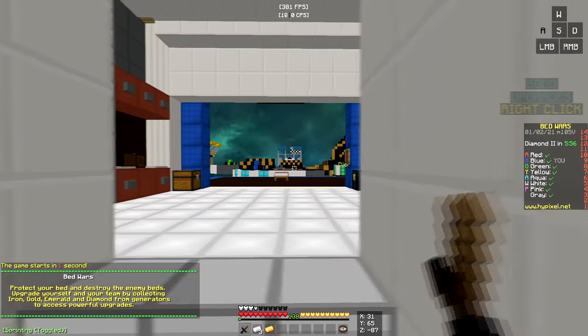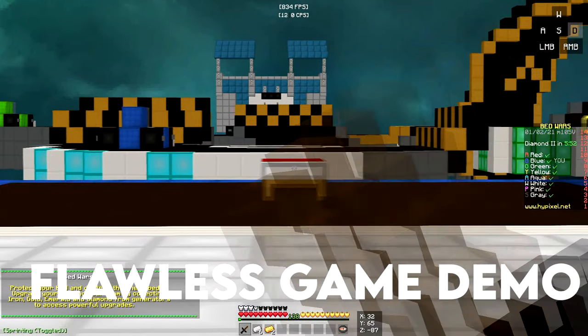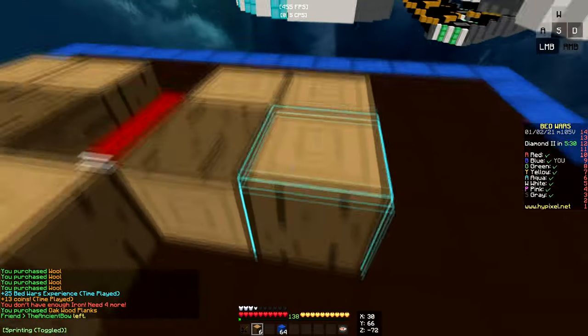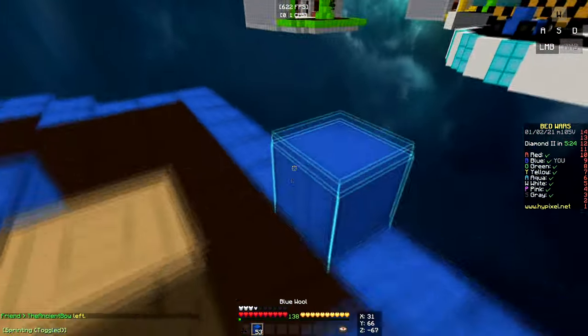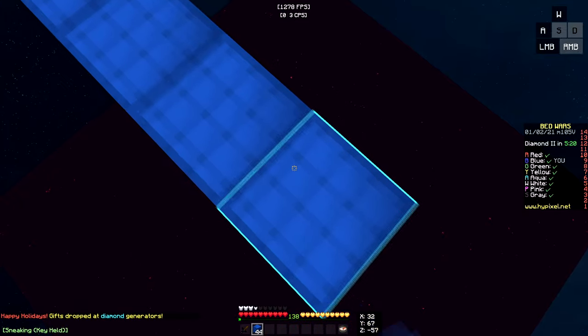Alright, first I'm gonna get some gold and iron so we can make that really nice defense for our bed. We're gonna do the fancy defense — most people do the dirty virus defense, but this is better. I don't know why, but I see ranked doubles players do it, so it's probably better. And we just wanna get this guy out as quick as we can — that's our main goal right now.